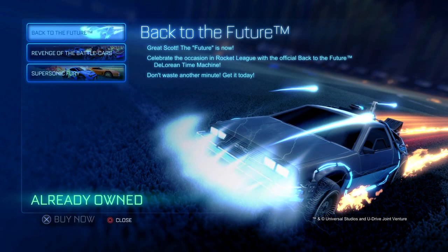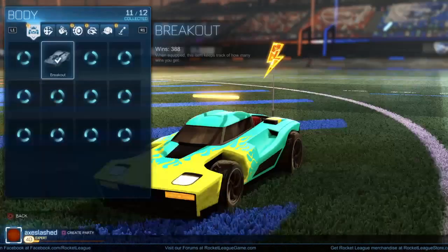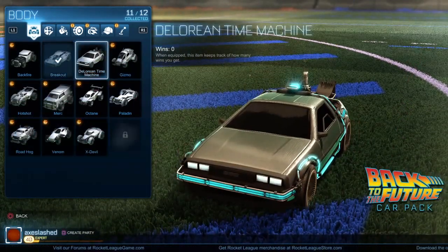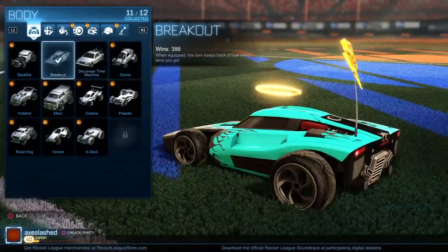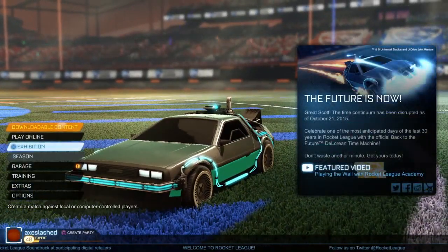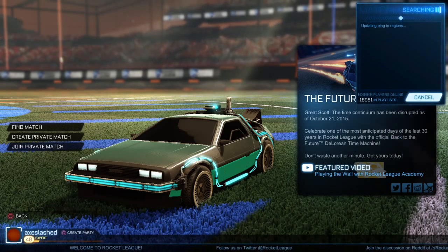We just purchased the Back to the Future DLC car. We need to equip it in the garage. Here we are — the DeLorean Time Machine. It's a really cool looking car. I usually use the Breakout which is my favorite, but this one has a very similar style, so I think I'm going to have some good fun with it. This is the first piece of DLC I've ever bought from them.